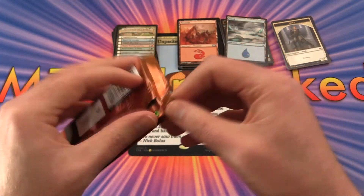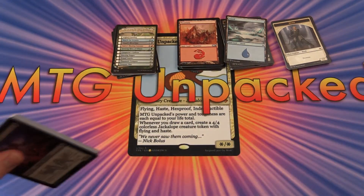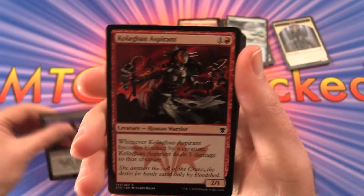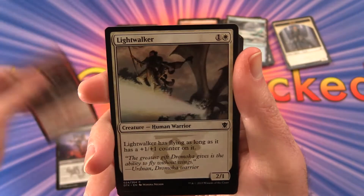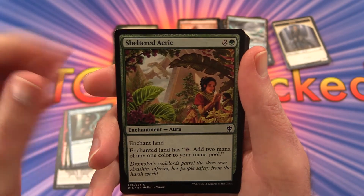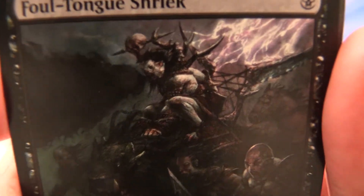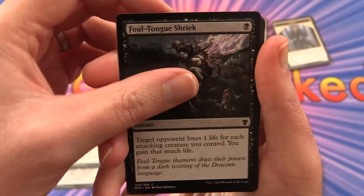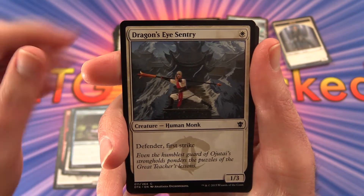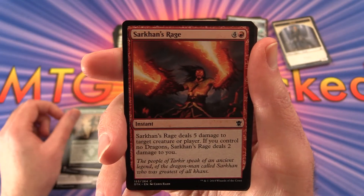Last pack is Dragons of Tarkir. We have Coligan Skirmisher, Coligan Aspirant, Lightwalker, Zephyr Scribe, Shielded Airy, Foultongue Shriek, Reduce in Stature, Dragon's Eye Sentry, Guardian Shieldbearer, Sarkhan's Rage.